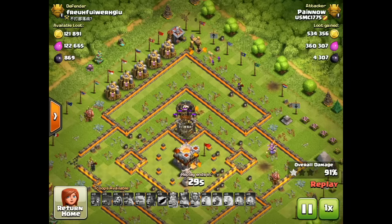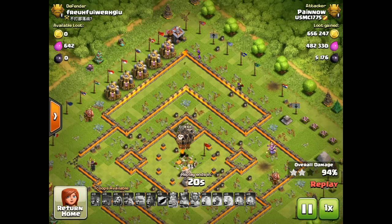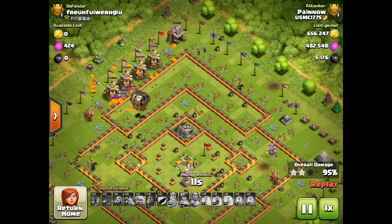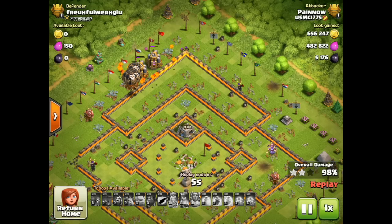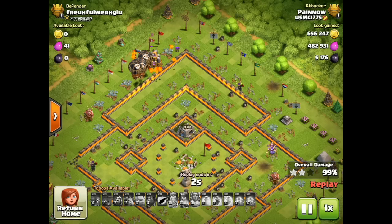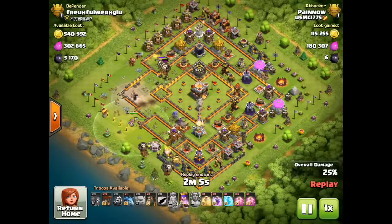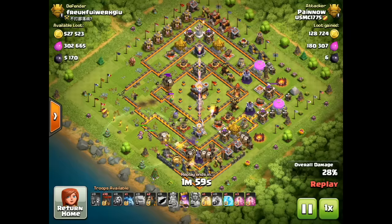The Loons are coming in at that Clan Castle and heading towards the Town Hall with the Hound, and that pretty well wraps up the attack. It's a good example of using a kill squad and a good example of the counterclockwise deployment of the Hounds and Loons as they go around the base. It's not the easiest attack, especially in multiplayer where you only have a few seconds to plan it. But it can be very powerful when the Expos are down. Let's replay that section I had slowed down to show you the real-time speed of deploying the Hounds and Loons.